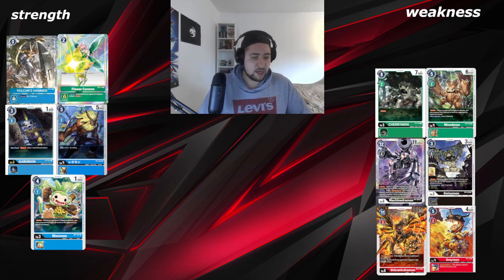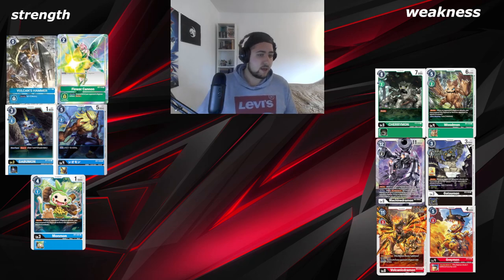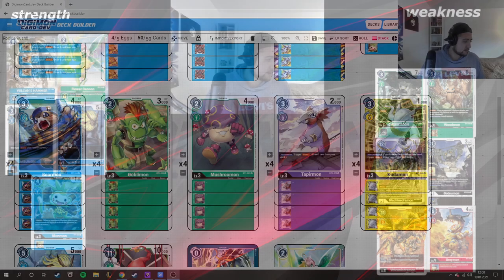Against Omnimon Blue or other decks, you don't have auto-draw blockers or mass brick issues. When your opponent gives you a level 5, you play three rookies and you're in — it's really good. Now we're coming to the decklist.